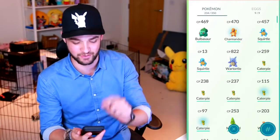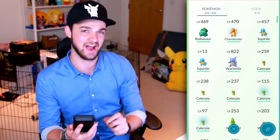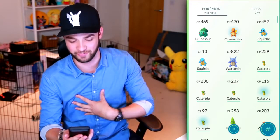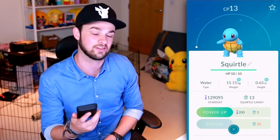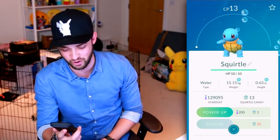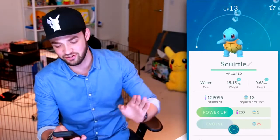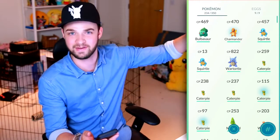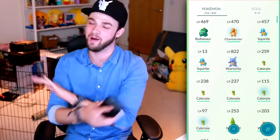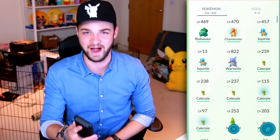I just want to show you guys — because of last episode — Bulbasaur, Charmander, and Squirtle. It's taken me a while to get all three of them but we are finally there. This is the starting Squirtle I caught when I first started Pokemon Go, and I'm never going to get rid of him. I'm going to keep him forever. Potentially, if we get far enough into the game, I'll evolve him into the biggest and best Blastoise.